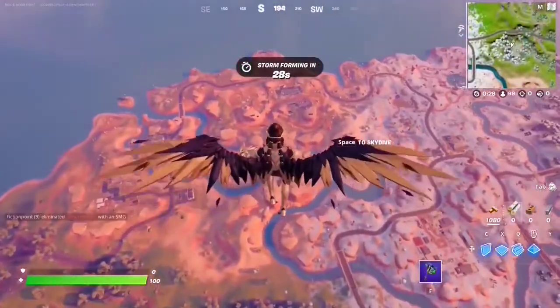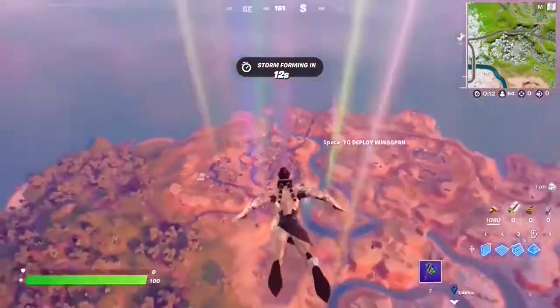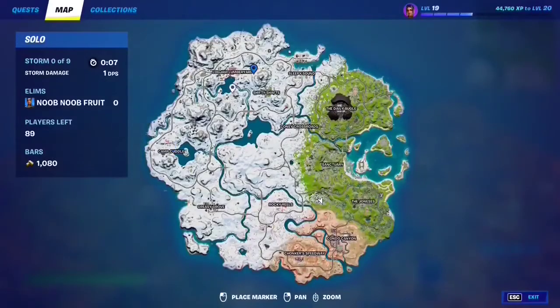For this quest you need to discover named locations — just go land at all the named locations, you need to discover 10 of them. There are 12 in total so just discover 10. Just land on the required location and if it's grayed out on the map it will become colored once you've discovered it. Do this on 10 locations and that should complete the quest.